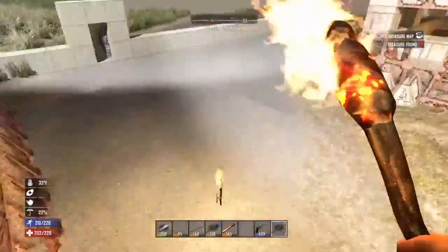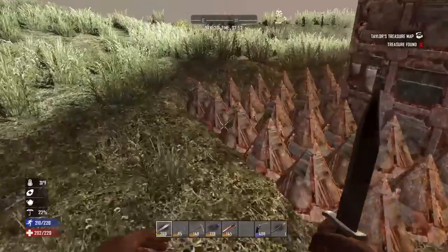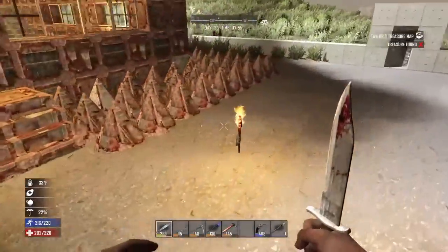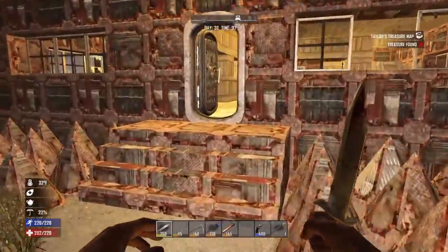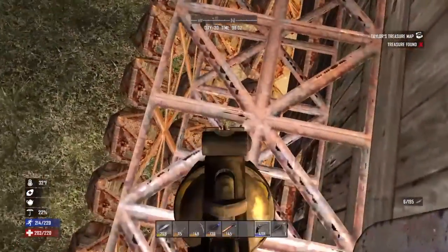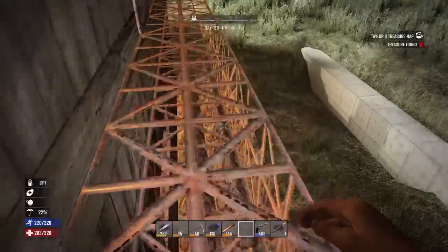I'm gonna show you mine. My home has a three by three layer around the whole house filled with spike cones, and it works really well. When zombies start attacking the house and start breaking the spikes, I just close the door, run upstairs, and shoot them down below.